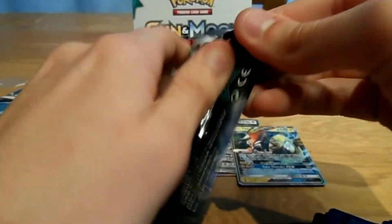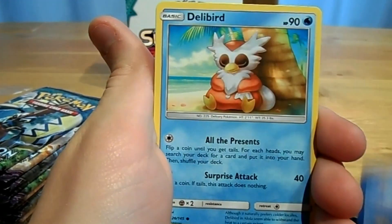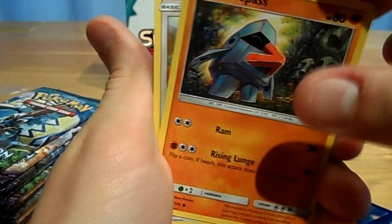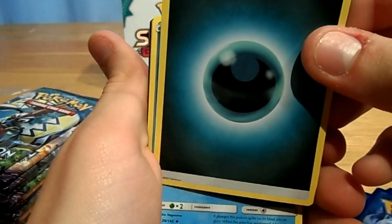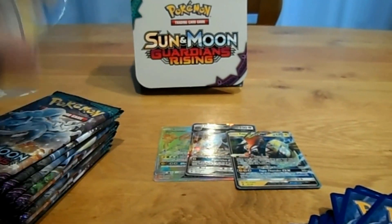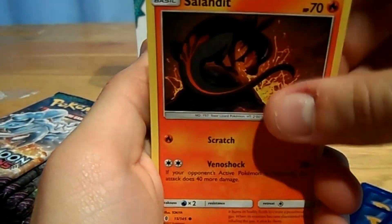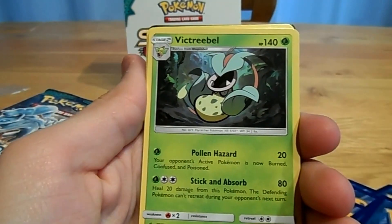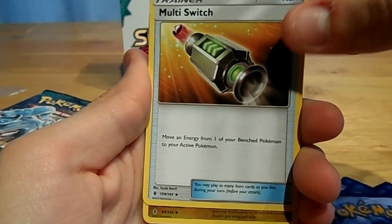Moving on to a Lycan Rock booster pack: Salondid, a Rockruff, a Delibird, a Nosepass, a Cas4, a Reverse Sligo, a Sharpedo, a Darkness Energy, a Marini, a Field Blower, and a Gatorita. Then a Tapu Koko pack: a Patrick, a Snorrent, a Murkrow, a Salondid, a Rockruff, a Reverse Young Morrow, a Victory Bell, a Psychic Energy, a Sableye, a Multish Witch, and a Sligo.